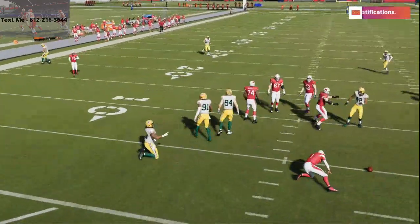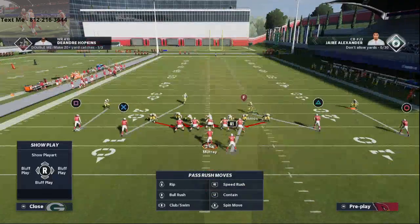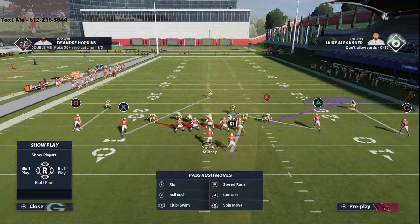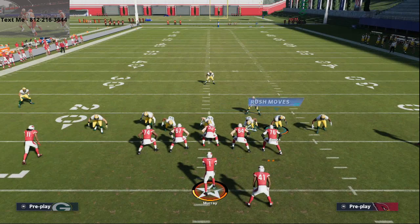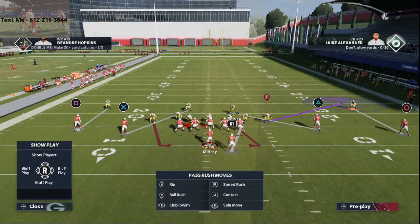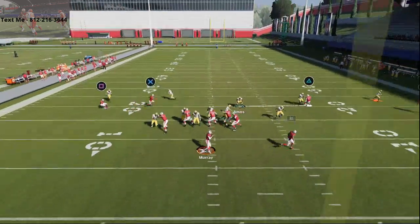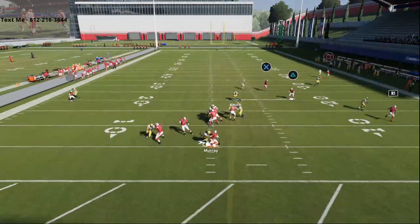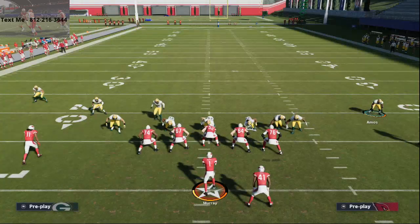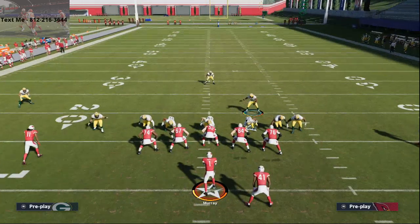One thing you can do off of this is get edge pressure from the left doing basically the same thing. Crash line to the left, zone out circle. You don't need to man anybody up because you've already got them manned up. User your assignment — in this situation it's the tight end. We've got pressure right and pressure left from one formation that looks identical, and you're doing it sending five.